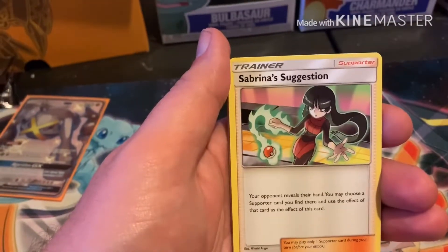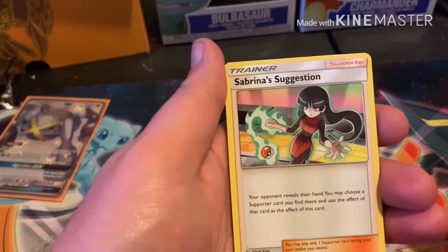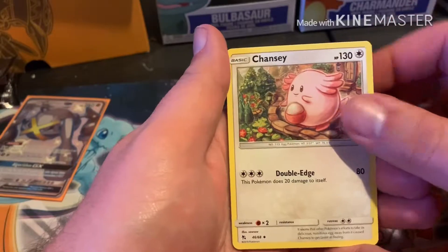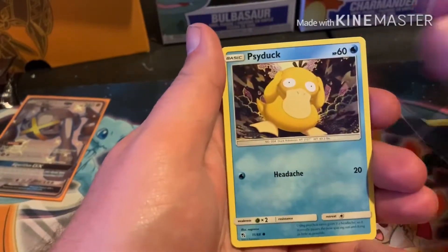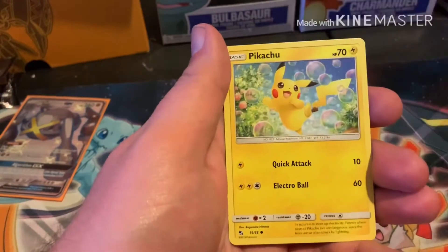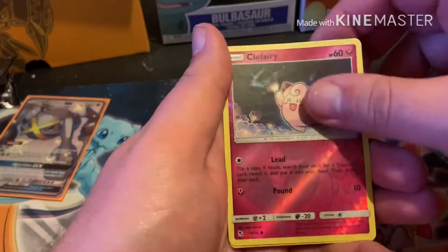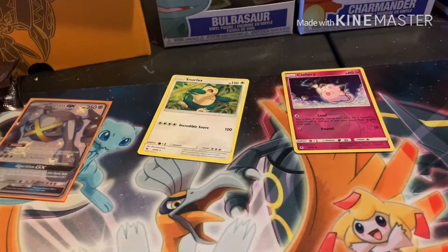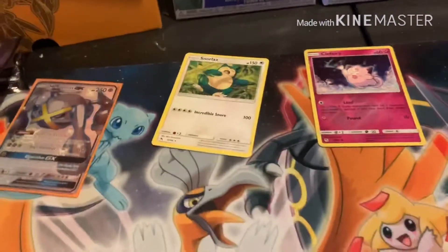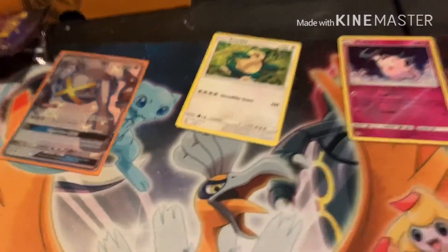These Hidden Fates boxes are always so weird. Out of the first Mew pack we got Sabrina's Suggestion, Charmeleon, Chansey, Psyduck, Magikarp, Staryu, Voltorb, Pikachu, Clefairy, Reversal, and a Snorlax rare.